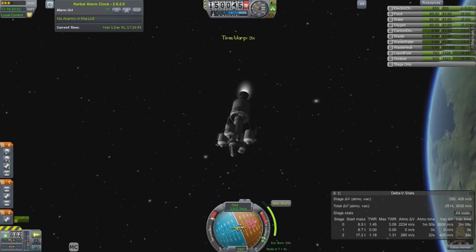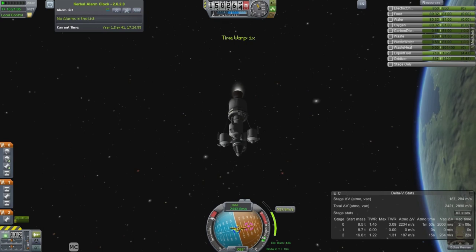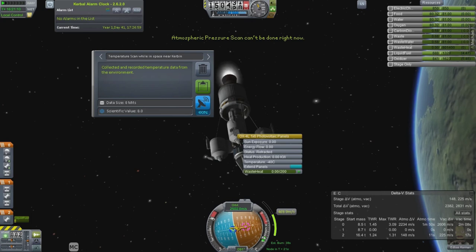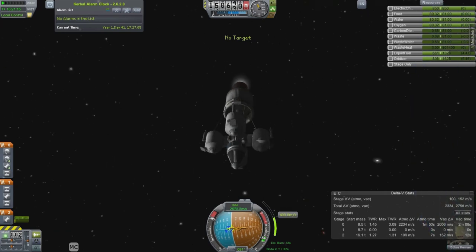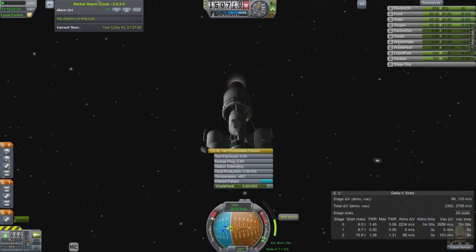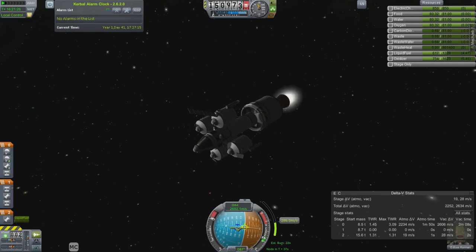With Remote Tech, it does kind of close the window on when you can actually transmit because you can only do it at certain times. And with life support, you don't want to run the batteries dry. As long as there is even 0.1 charge in there, it doesn't go against you. If it stays at zero for a couple of hours, then your Kerbal will freeze.